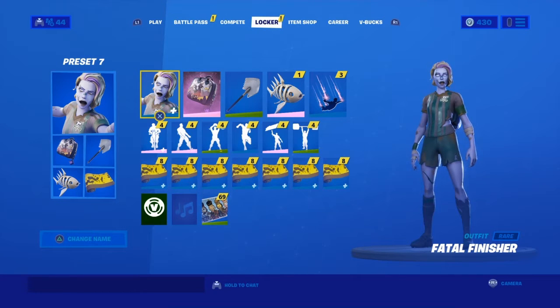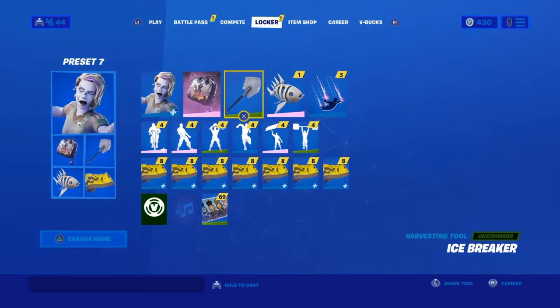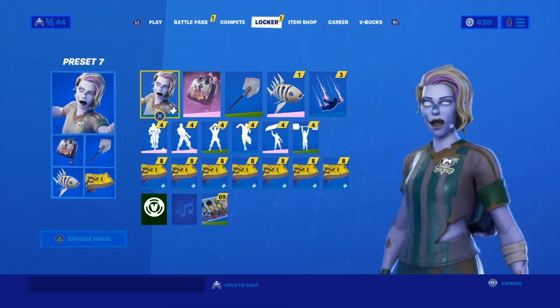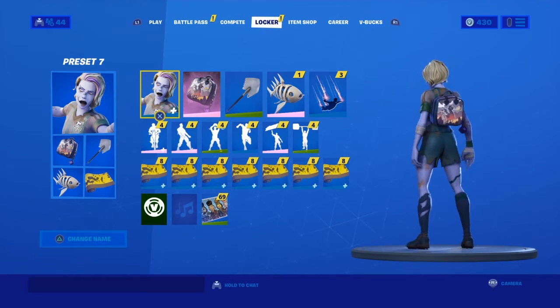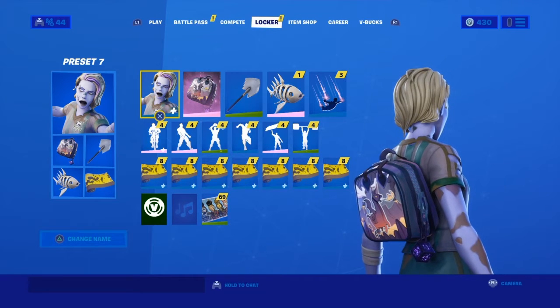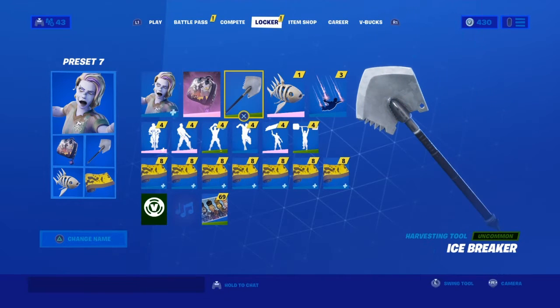In seventh place we have this skin with this back bling and this pickaxe — focused on those three things. The skin is just a zombie soccer skin. The back bling doesn't match the skin tone that much, but I kind of put it together. This is why it's in seventh — it's got a Halloween-ish vibe. And this pickaxe fits that vibe; you could use it like a shovel to scare people.